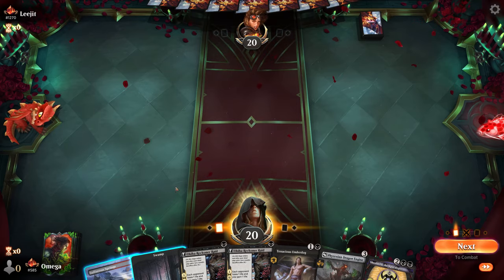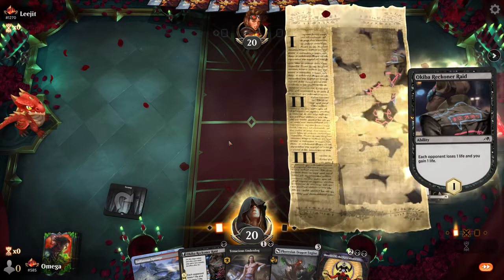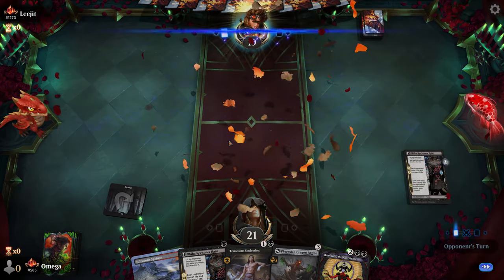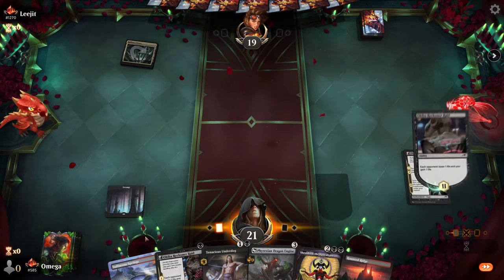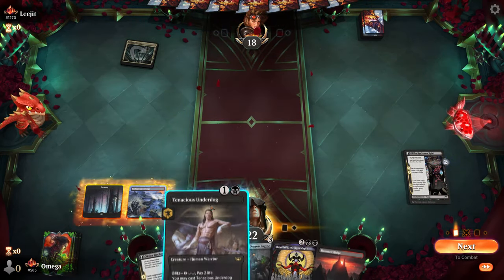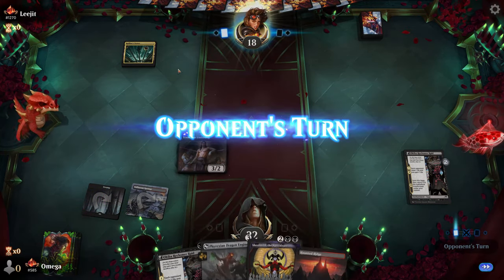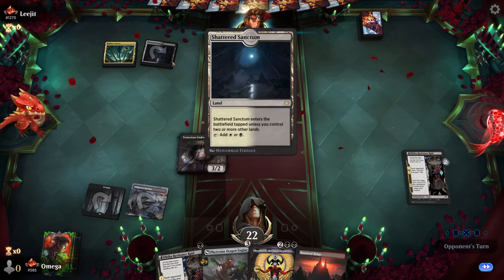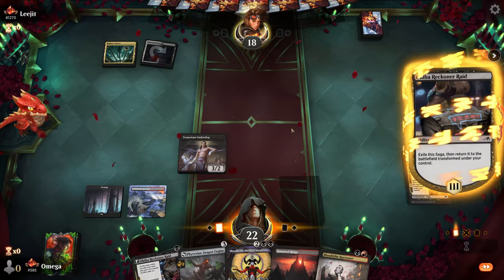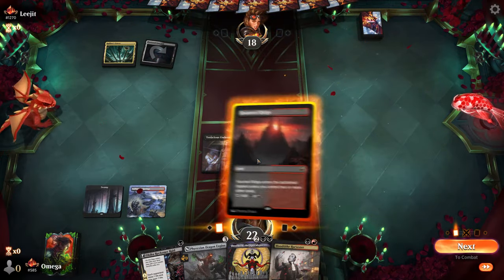We're going first with a really nice curve. Okiba Reckoner Raid does so much damage when you stack those things. Our curve is honestly perfect so far. Even if a creature gets removed — if this is Esper Control — they can only remove one at a time. Oh, top-decking lands — I can absolutely feel the pain.